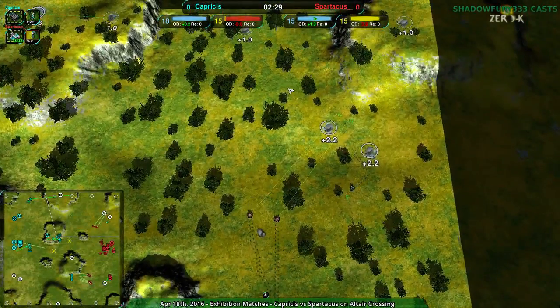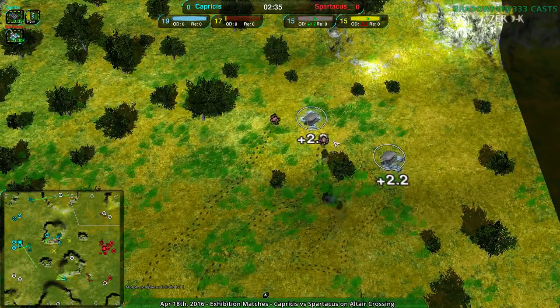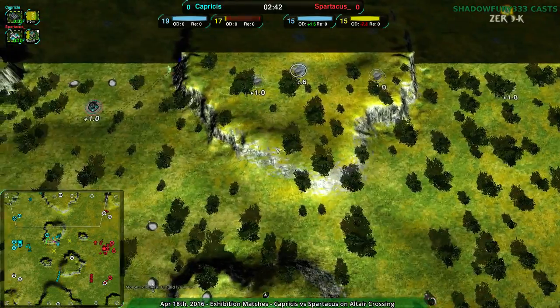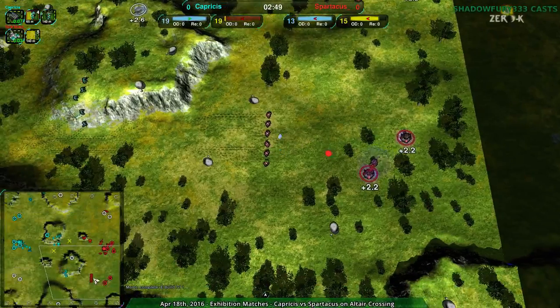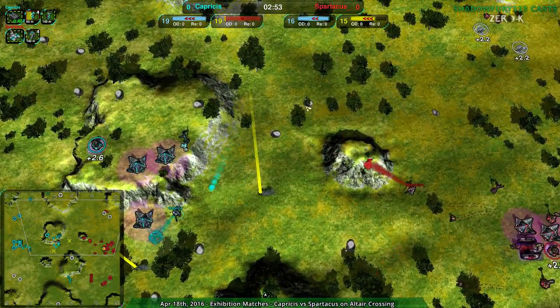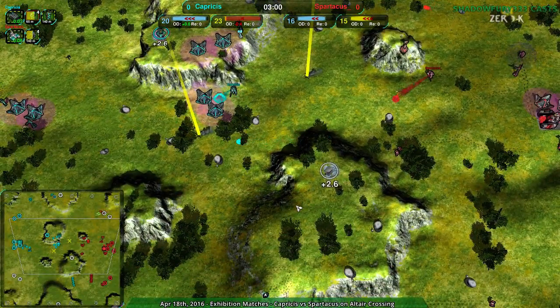It looks like Spartacus is going to be raiding along the north, although it may just be defensive. No, it looks like they're possibly raiding. There's nothing defending the north side, and that would really break Capricious's whole strategy right now, because Capricious is basically banking on Spartacus respecting the raiding forces too much to counter-raid. And I think that's working so far, but Spartacus is basically playing into that, and Capricious knows it.